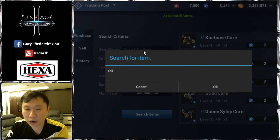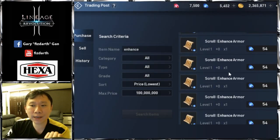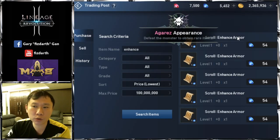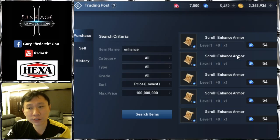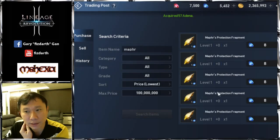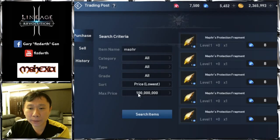Number two will be standard enhancement scrolls. Everything sells at minimum price. You have three scroll types: weapon scroll, armor scroll, and accessory scroll. Weapon scrolls sell the best. Besides these three scrolls you also have map stones, though map stones don't sell as well now because of fragments.